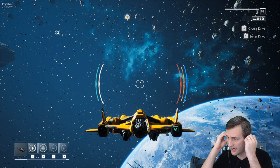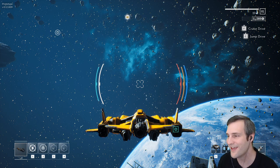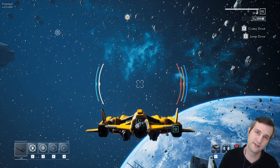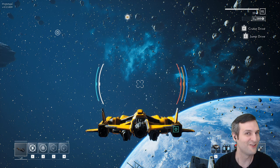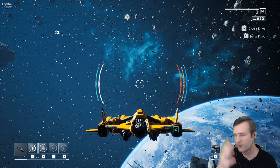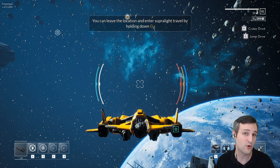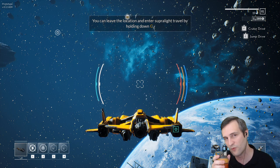Lots of people are asking about a Switch version. Currently, Everspace 2 is not going to be able to fit or run at an applicable level on the Nintendo Switch. There are possible ways to bring it to a Nintendo console, but that depends on Nintendo releasing another console. Otherwise, we are planning on Xbox, PlayStation, PC, Mac, and Linux. The full game releases in 2021 — what you see here is a prototype that is less than five percent of what we'll offer.